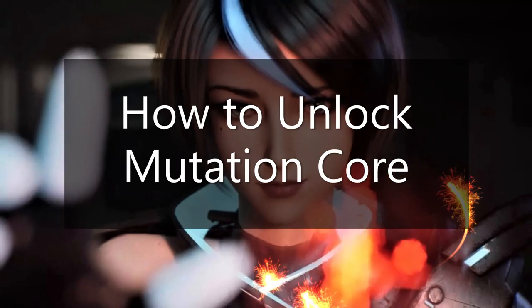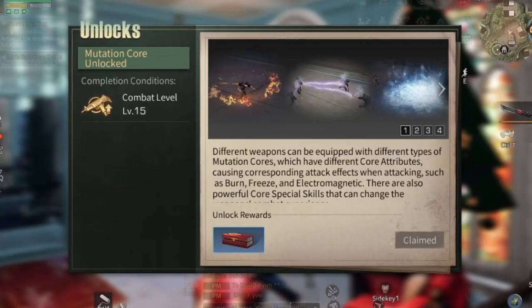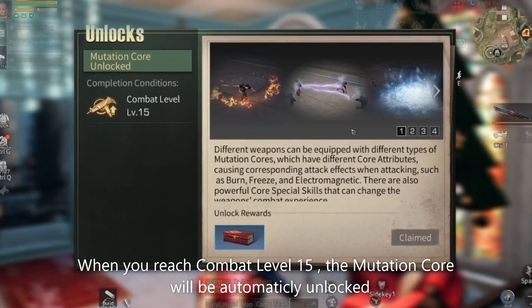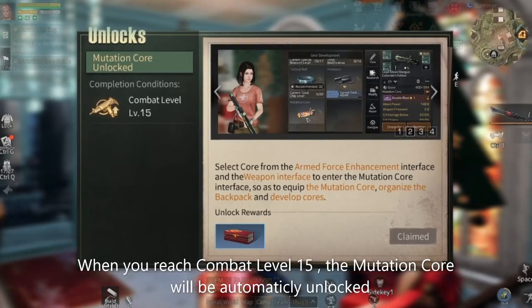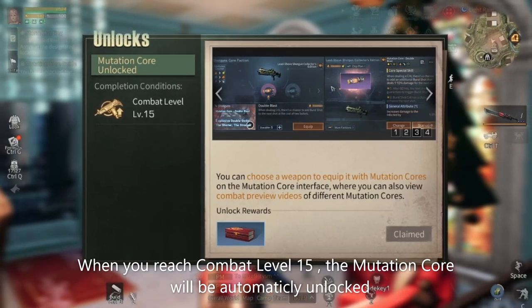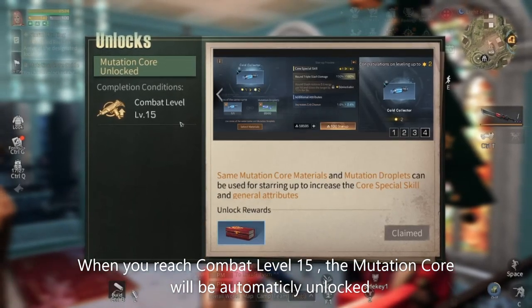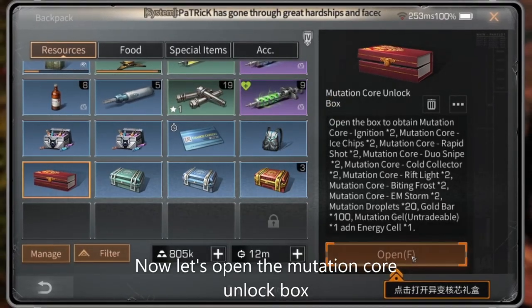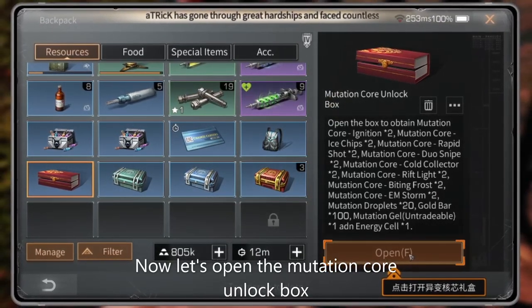How to unlock Mutation Core: when you reach combat level 15, the Mutation Core will be automatically unlocked. You can also get unlocked rewards at that point.